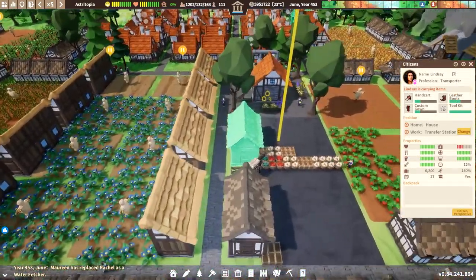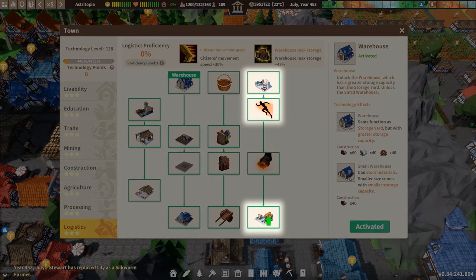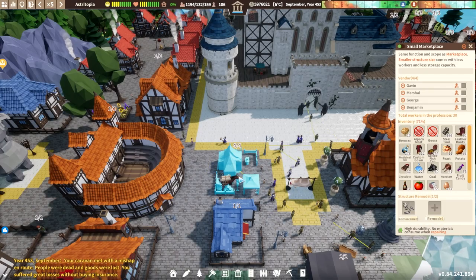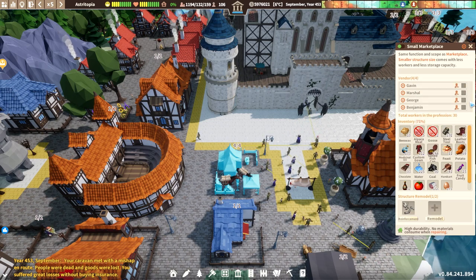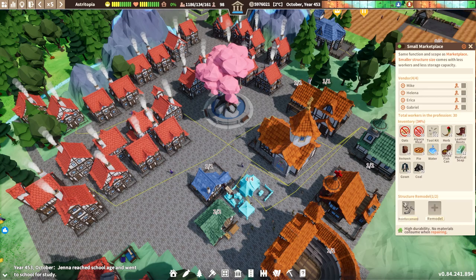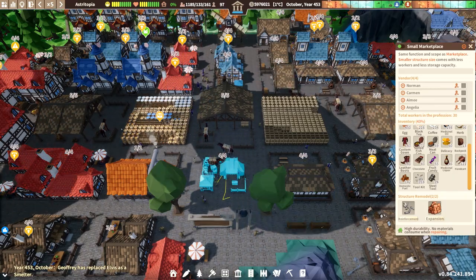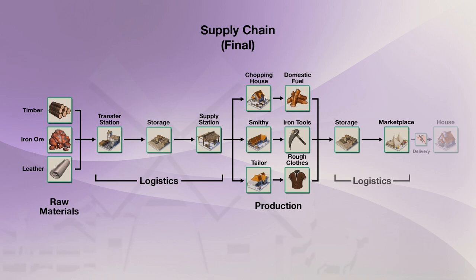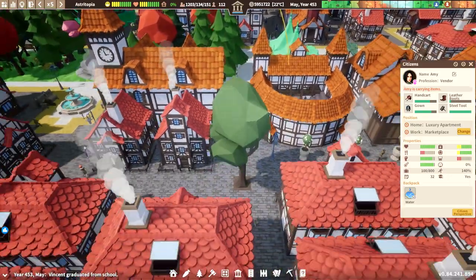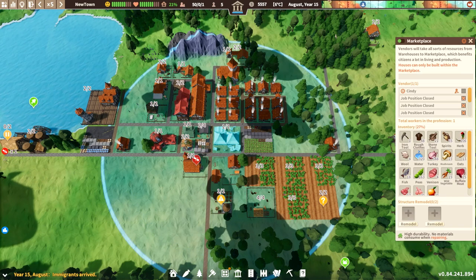The last remaining tech points are fairly simple. The small marketplace functions the same as its larger counterpart, except it employs half as many vendors, has a smaller inventory, and takes up less space — making it ideal for smaller residential areas or to give production buildings quicker access to replacement supplies. The delivery tech adds a small enhancement by now allowing vendors to deliver goods such as food, water, and fuel directly to homes, so settlers no longer have to restock their homes themselves. The marketplace expansion simply increases the coverage zone to service additional homes.